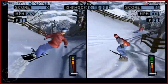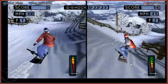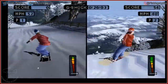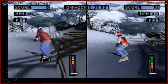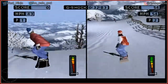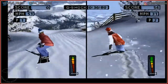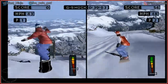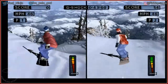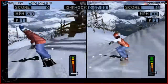Same controls as last time — if you hold down you go faster but you steer harder. If you hold up you can steer better. Down goes faster. Down is faster on downhill slopes — it seems like it's just faster in general.